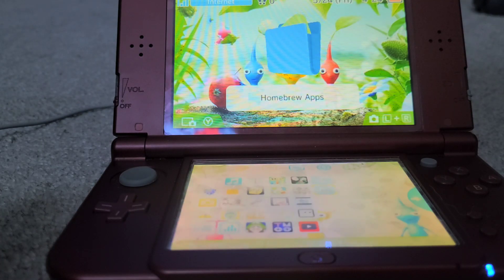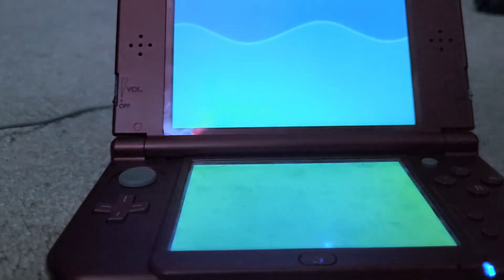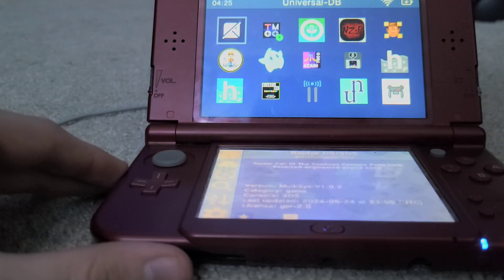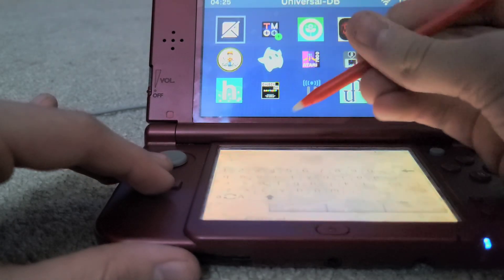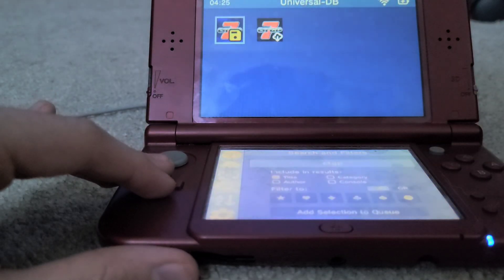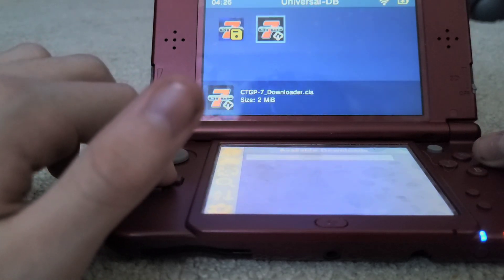Once you're on your 3DS, go to Universal Updater. Once inside, tap the magnifying glass and then enter 'CTGP'. These two options should pop up. What you're going to pick is the CTGP7 Downloader.